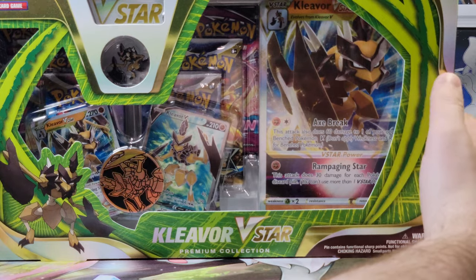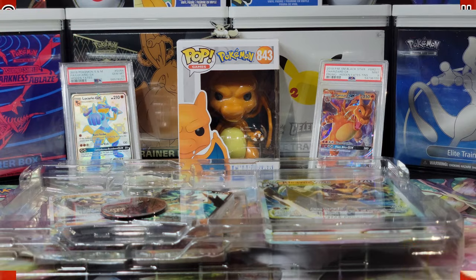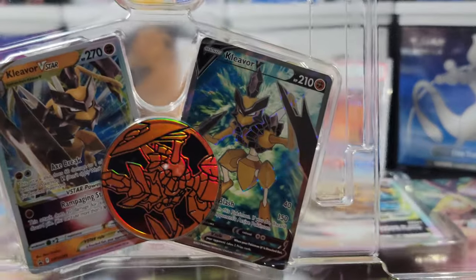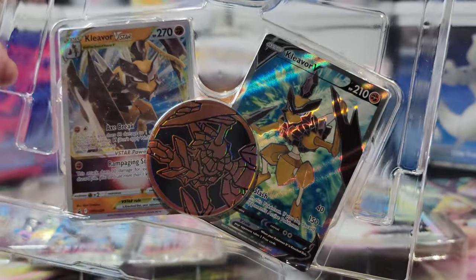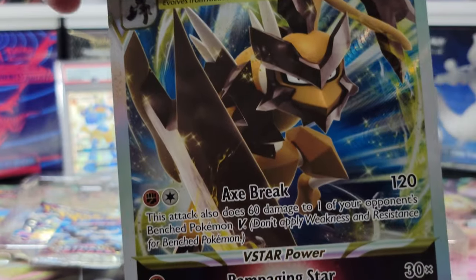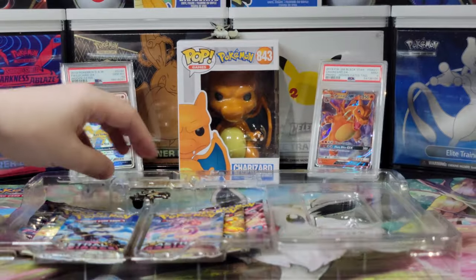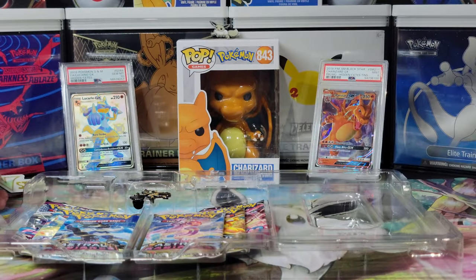Now let me fight with this box to get it open. So this box comes with a nice little coin, a Cleaver V, and a Cleaver V-Star card. I really like that Cleaver V-Star. They're both very nice. We'll wrap these ones up immediately. It also comes with the big boy card that I can't really get on camera, so I'll kind of Star Wars credits it. Look at that detail. Very nice card. Has a little V-Star marker.